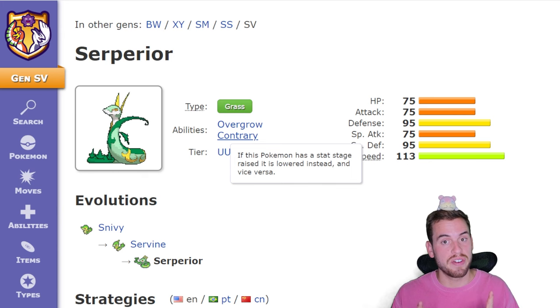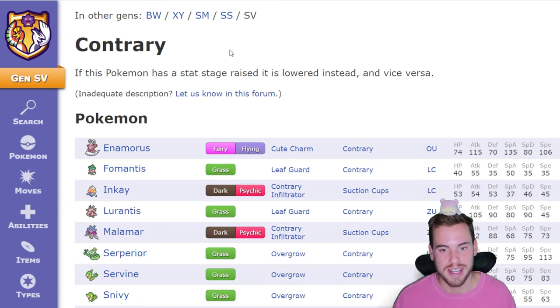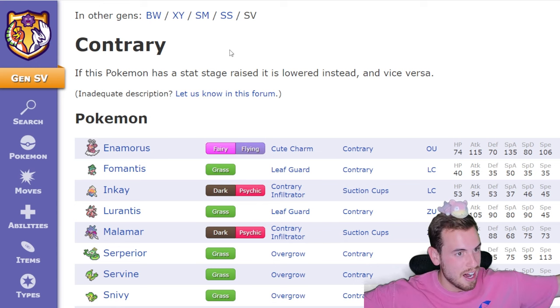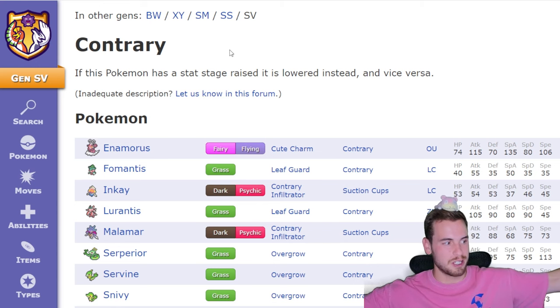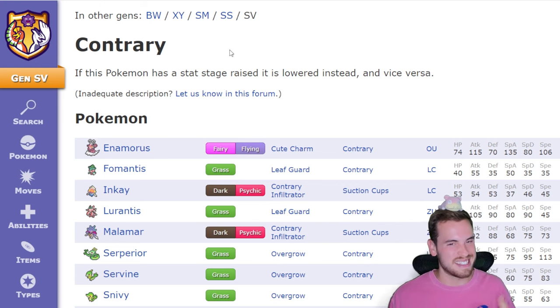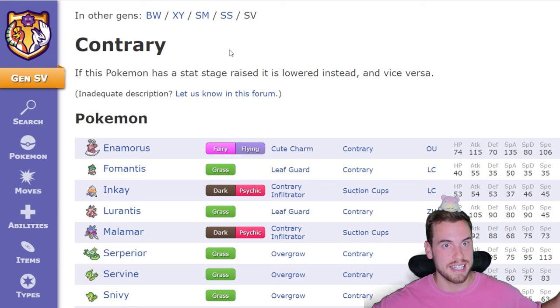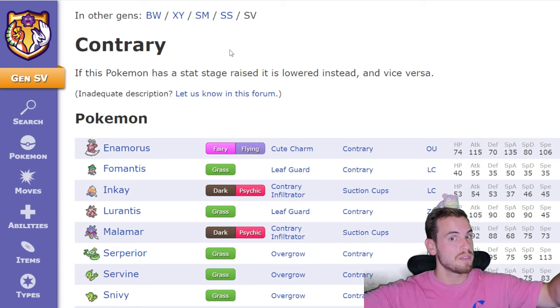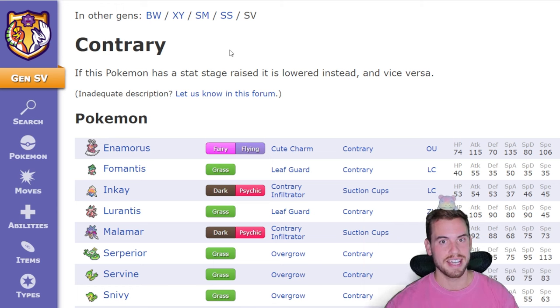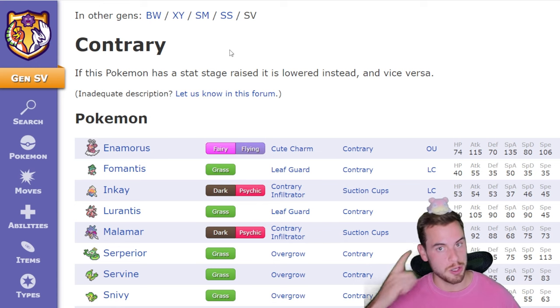The most interesting thing about Serperior is its hidden ability, Contrary. Contrary is one of my favorite Pokemon abilities — contrary to popular belief, I do not have a joke ready for Contrary. It reverses the effects of any stat-lowering and stat-raising moves. That means moves like Swords Dance will lower your attack by two stages instead of raising it, and Acid Spray, instead of lowering the target's Special Defense by two stages, will raise it by two stages. The key to defeating Serperior will either be removing the ability Contrary or using it to our advantage.